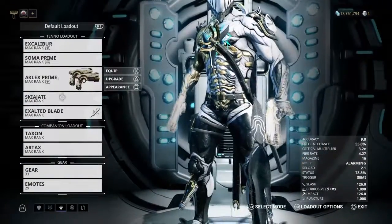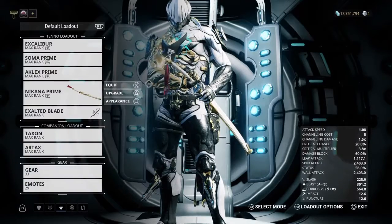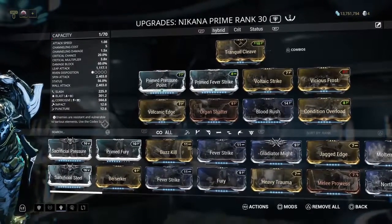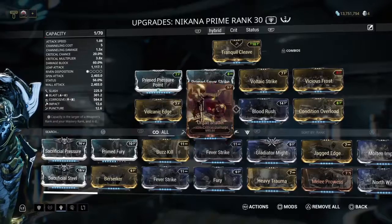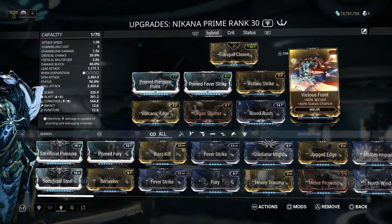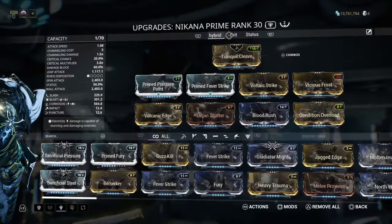I should show you the Dakana Prime, which is what was used during that video. I use Prime Pressure Point and Prime Fever Strike for the extra damage, Volcanic Edge, Organ Shatter, Volcanic Strike, Stance Rush, Condition Overload, and Vicious Frost. This is the newest build I made after that one video.